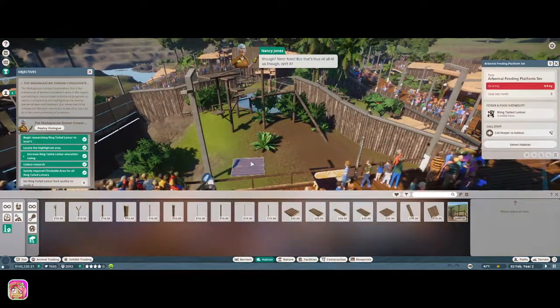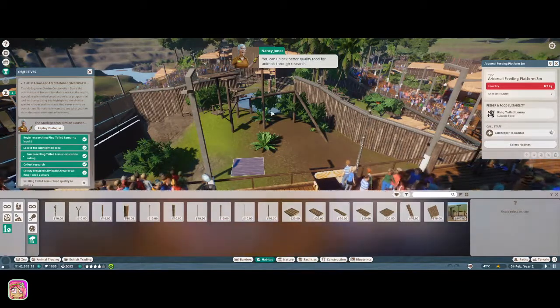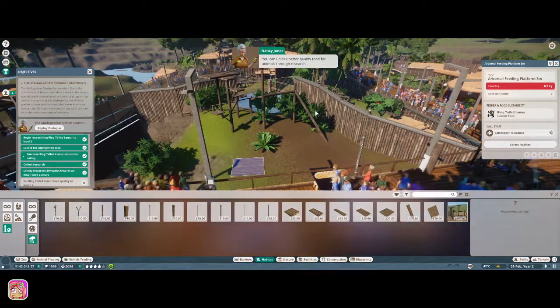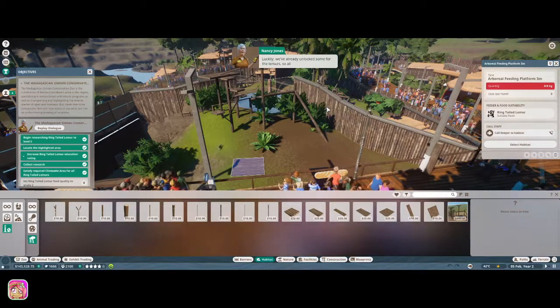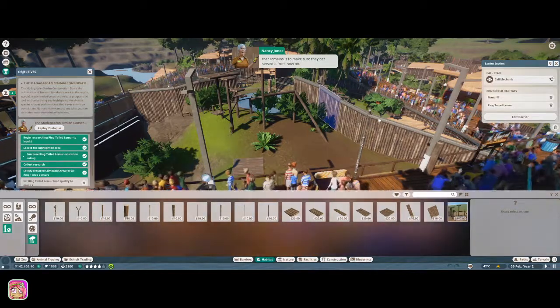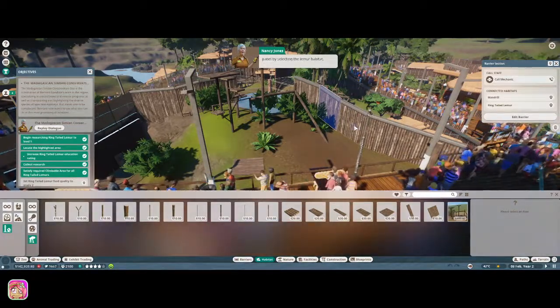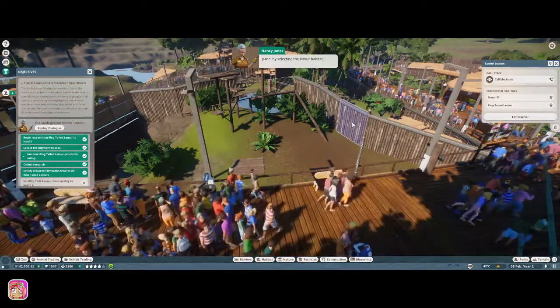That's a great climbing frame for them, they're going to absolutely love it! You know what would make them even happier though? Nicer food - but that's true of all of us, isn't it? You can unlock better quality food for animals through research. Luckily we've already unlocked some for the lemurs, so all that remains is to make sure they get served it from now on.